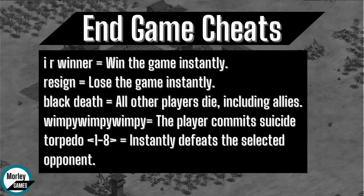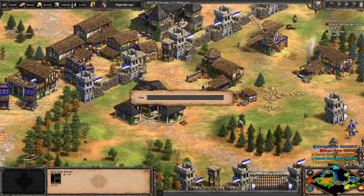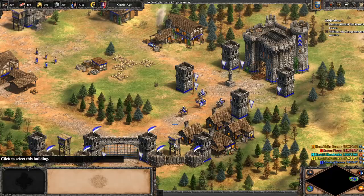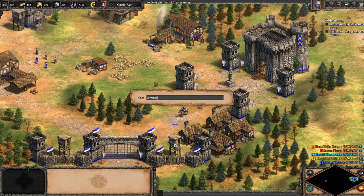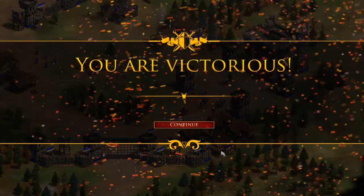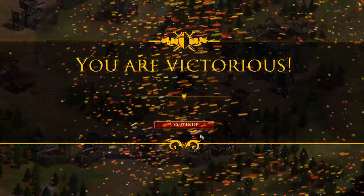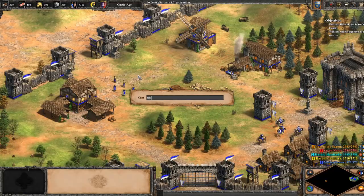And then we've got End Game Cheats. There are quite a few different ones here and they will basically just end the game. The first one is Wimpy Wimpy Wimpy, which effectively just commits suicide and you lose the game. Then we've got IR Winner, which just makes you win. Then we have Black Death, which kills all of the enemies in the game.